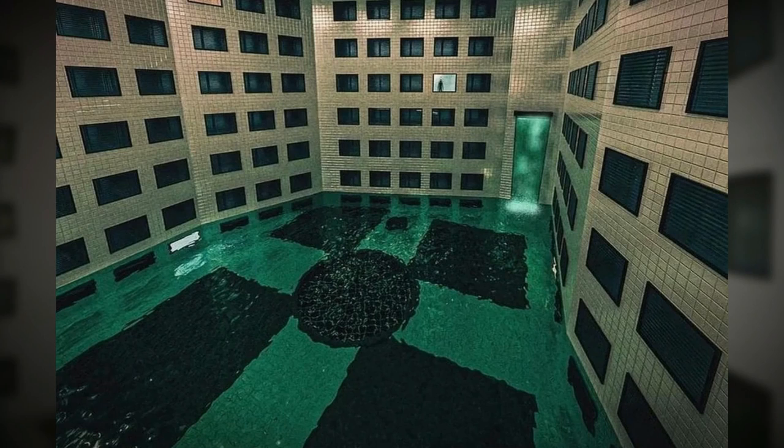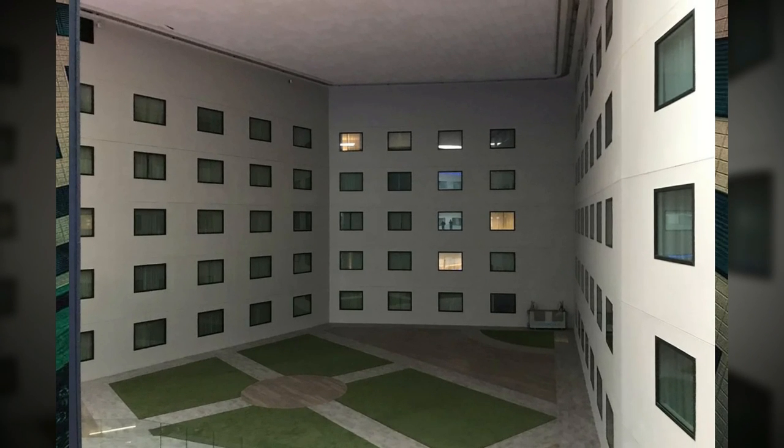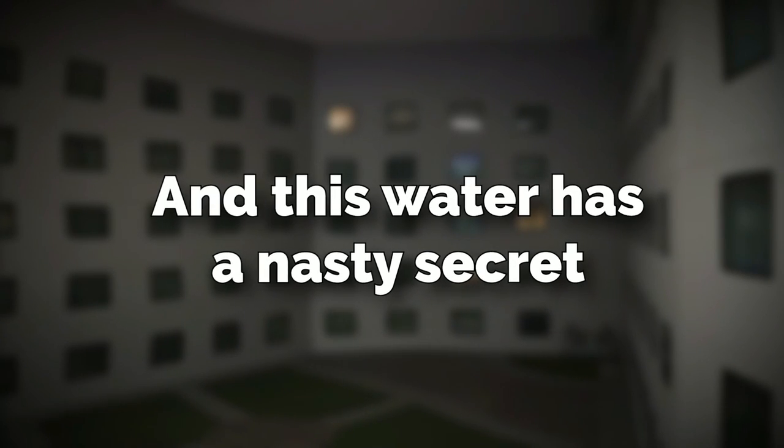The entire sub-level takes place mainly around this open space with windows and hallways around it, which is very similar to the original Level 188 picture. But the main difference is that this level is covered in water, and this water has a nasty secret.